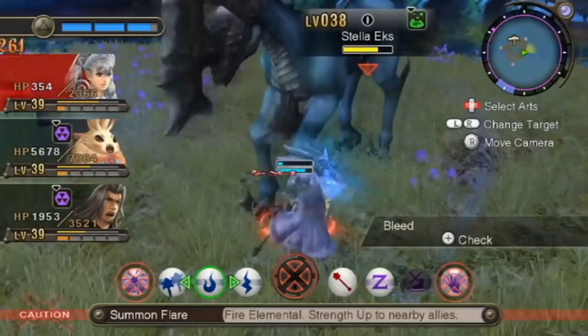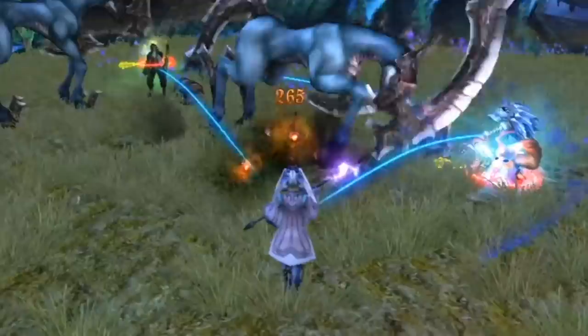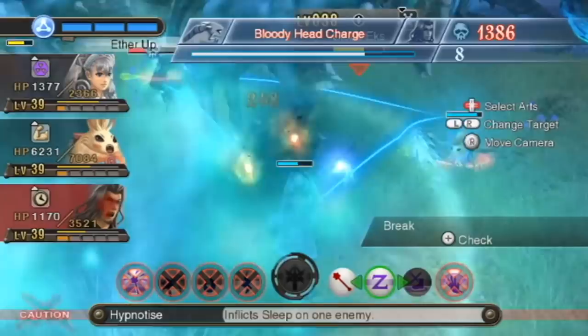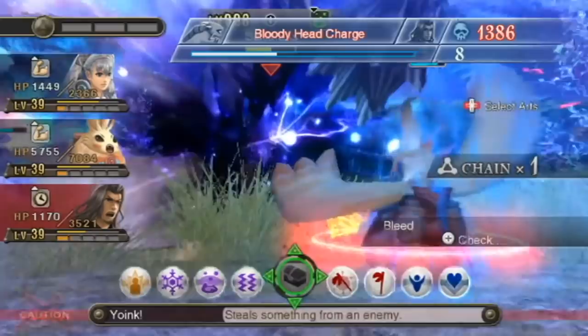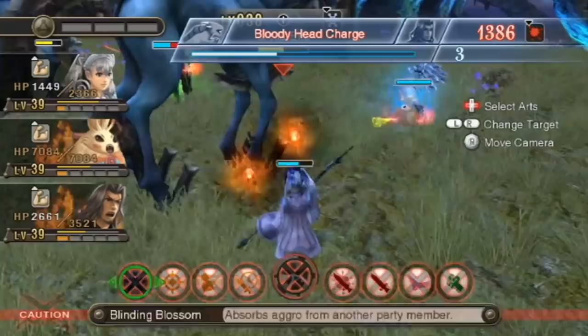Different classes learn spells from different lists, which generally makes them fill different roles in the party, use different ability scores for their spellcasting, and lore-wise gain access to their magic in different ways. We can immediately throw out Cleric and Paladin — they derive their powers from faith or directly a god or other higher power, which definitely doesn't fit Melia, and spell-wise are way too healing-oriented for someone who can only heal herself or others by sacrificing her own HP. Druid and Ranger we can get rid of because they derive their spells from some connection to nature, and the style of spell they get doesn't fit what Melia can do.